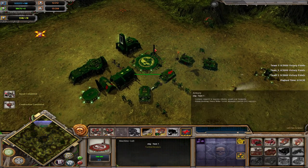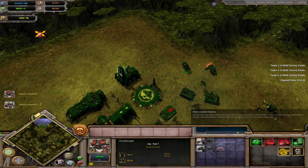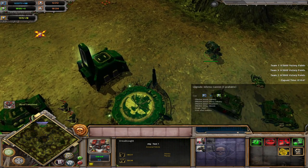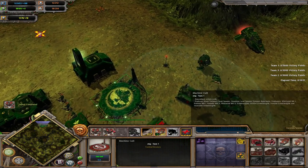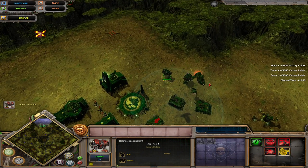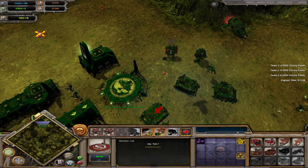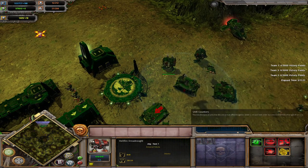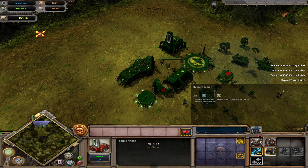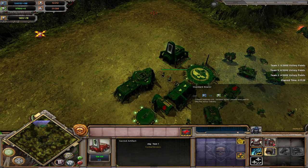Two more vehicles: the Dreadnaught and Hellfire Dreadnaught. The Dreadnaught is a generally versatile melee/ranged walker. You can either use it as a frontline vehicle to tank for the rest of your troops, or equip it with a variety of ranged weapons to make it into a ranged powerhouse. The Hellfire Dreadnaught is a more ranged-focused Dreadnaught — it can't go into melee the way the normal Dreadnaught can, but it automatically starts with powerful ranged weapons and can get upgraded weapons as well. Also, Apothecaries and Standard Bearers can be gotten in the Sacred Artifact, or purchased on individual squads.